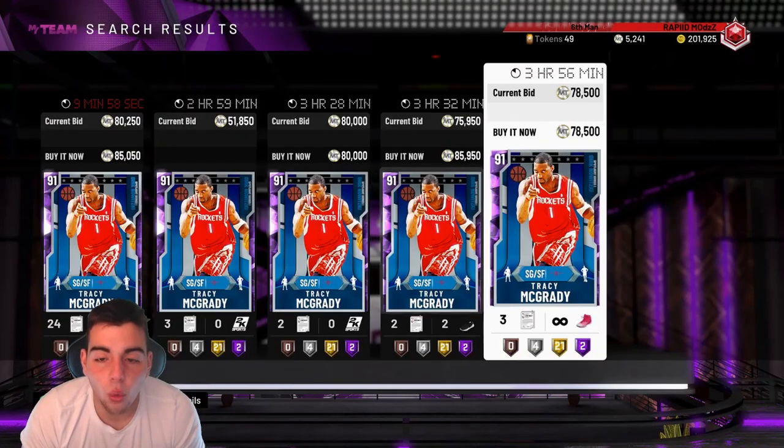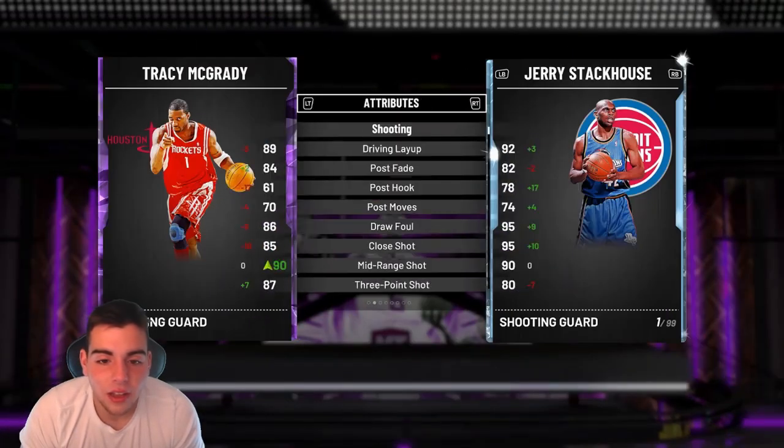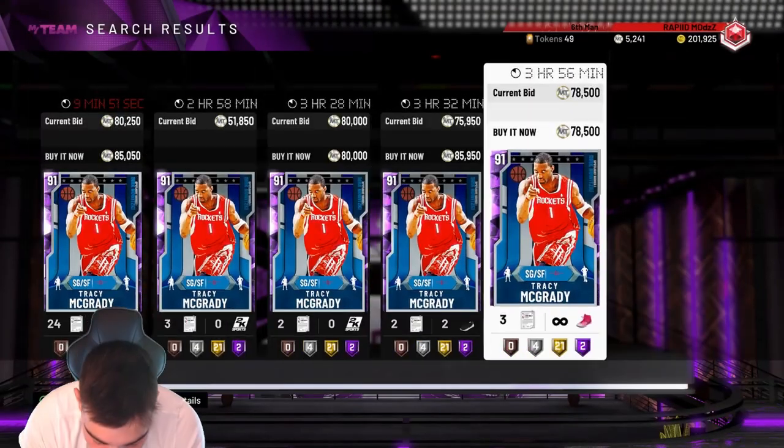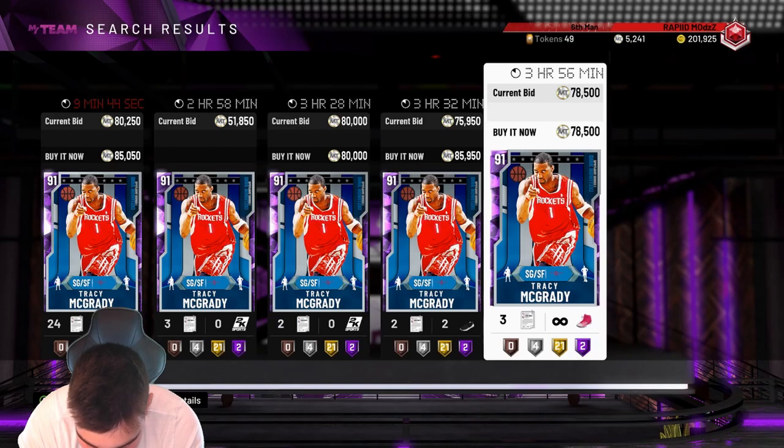If you guys want to see this duo — wow, he's at 80k! This might be a nice card to look at to snipe, if you could snipe this that would be money. We also got a James Harden diamond, the new Dwight Howard one, and current Westbrook to an Amethyst Russell Westbrook.